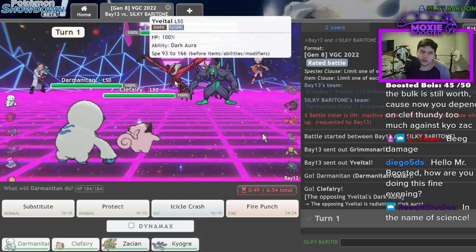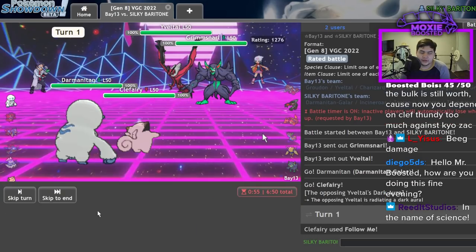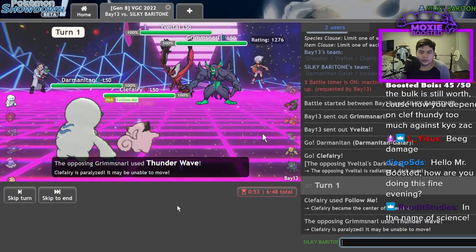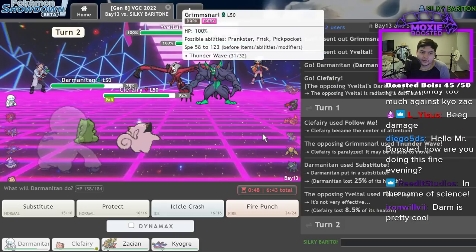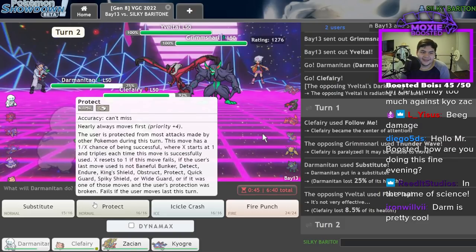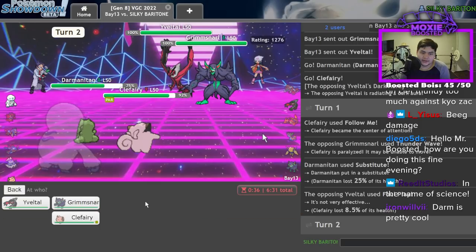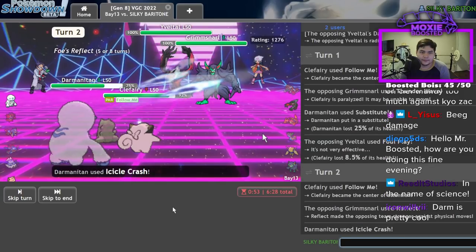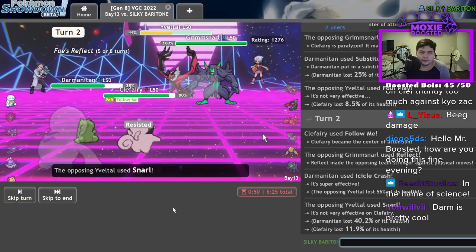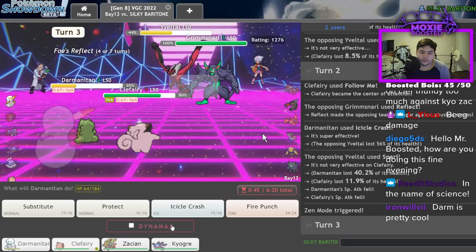I have to be really careful about Sucker Punches. I think I'll Substitute here and Follow Me. There's the Foul Play — now I think what I can do is go for the Protect. Actually, Icicle Crash should just KO if I get this Follow Me off. Nice — nevermind. Snarl does damage past that but now I'm in Zen Mode, so this will probably KO.